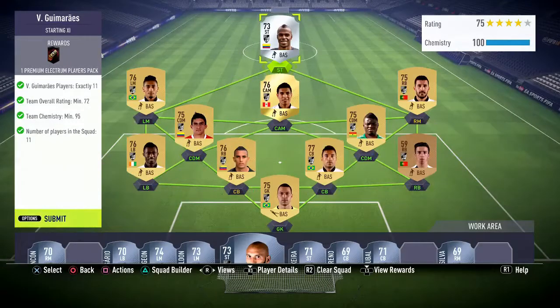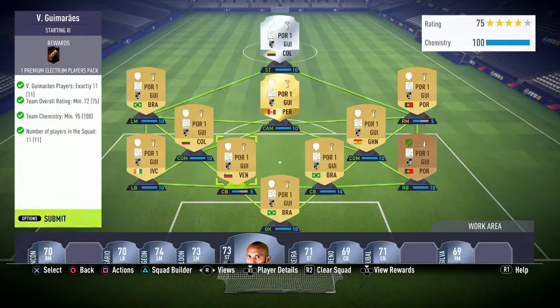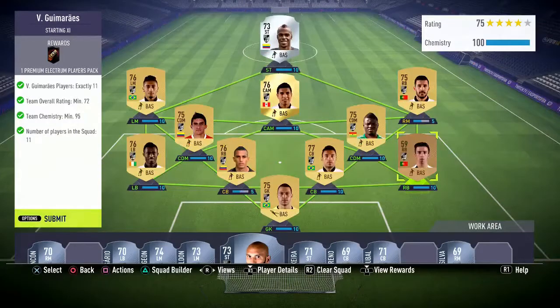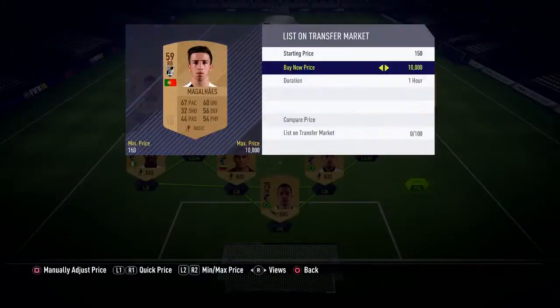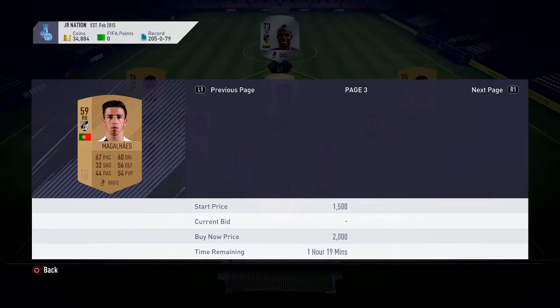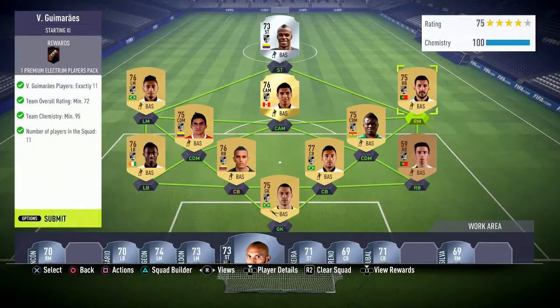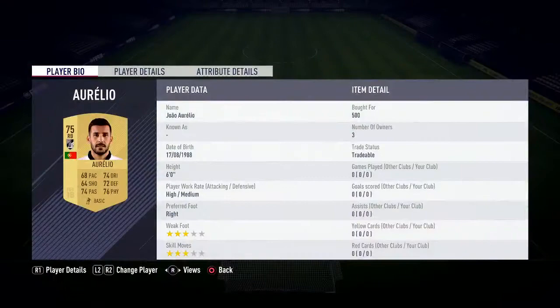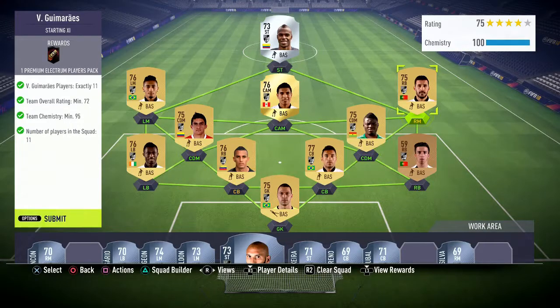This only costs about 7,500 coins. You get one premium electrum players pack — I know there are silvers in there but you get three rares, so it's cheap. Only got one player worth keeping: this right back, only worth 700 coins. There's also one for 1,900 and a 700 at night time when the UK is asleep, so you can pick up right backs for around 500 coins.